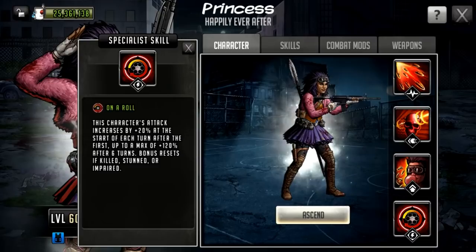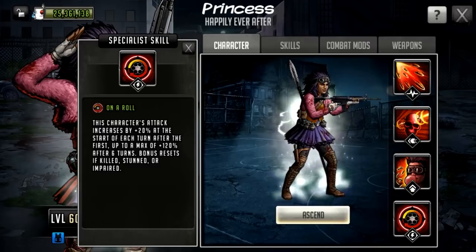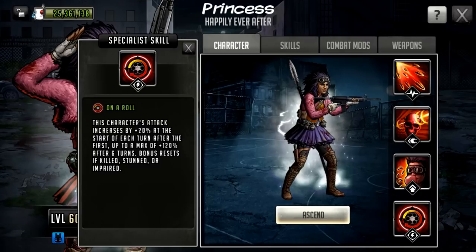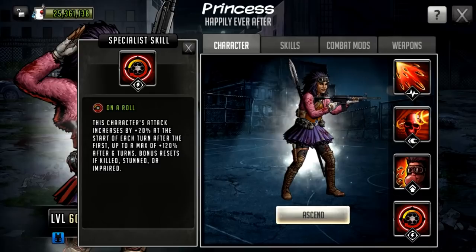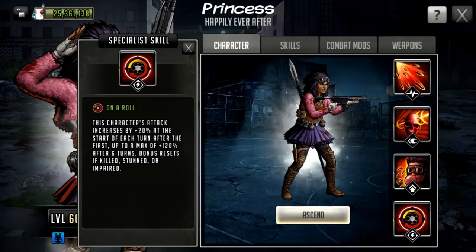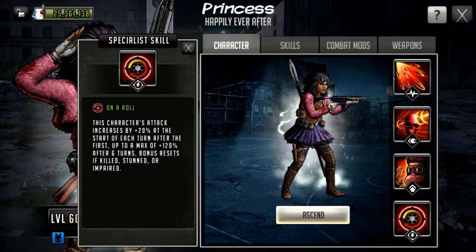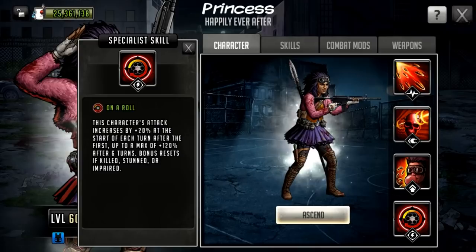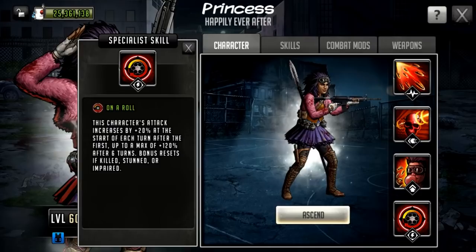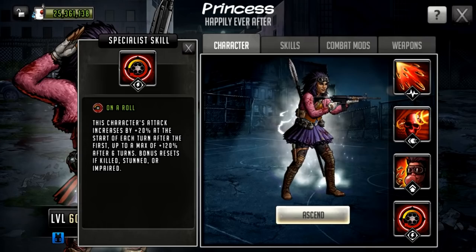You can see the Honor Roll Expert working — she was getting a 30% boost instead of the normal 20%. The Honor Roll specialist reads: this character's attack increases by 20% at the start of each turn after the first, up to a maximum of 120% after six turns, and the bonus resets if taken out, stunned, or impaired. Honor Roll can actually work on defense since you can build a character defensively. But with the Honor Roll Expert passive, Princess's maximum boost would be 180% instead of 120%.